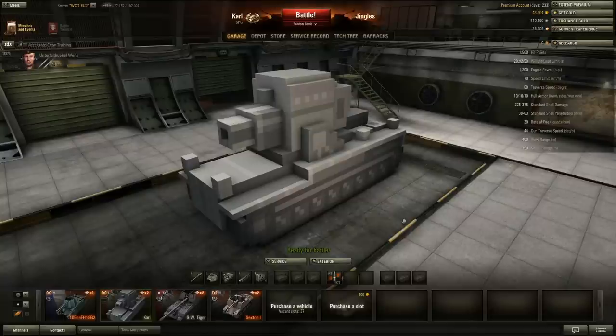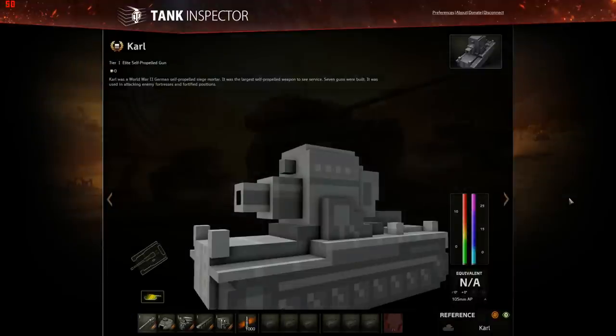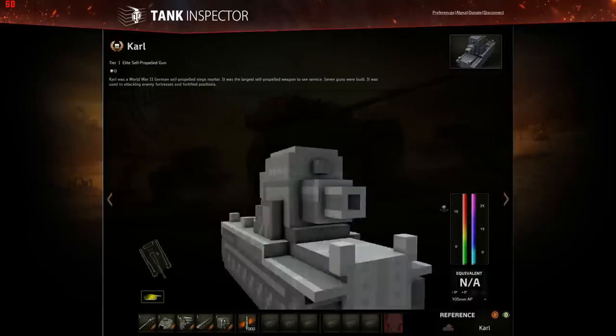But what about the armor? Well, the armor is where the Carl gets a little bit let down. Flashing up tank inspector, it's a good news/bad news situation. Carl was designed long before the Germans had even considered putting sloped armor on their machines, and with a base armor thickness of 10 millimeters all around, that's pretty bad news when it comes to taking direct hits.